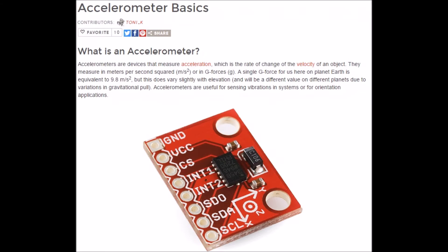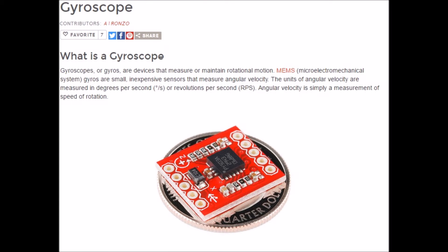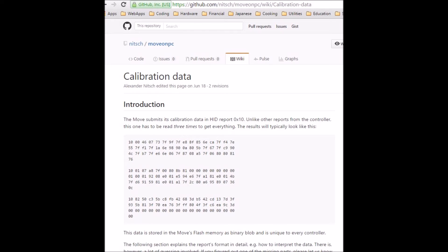For the accelerometer you want it in Gs of acceleration, and for the gyroscope you want it in degrees or radians per second. So how do you go from a raw byte measurement to that? On the PS Move, a similar problem — they provide, as one of the queries you can make from the controller, a packet that gives the calibration data.